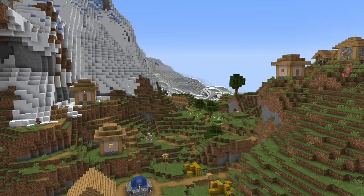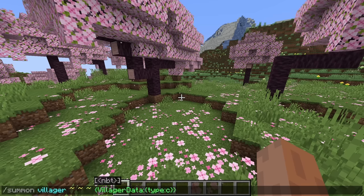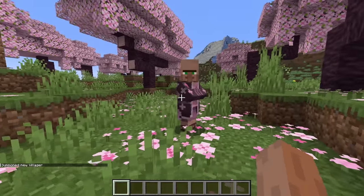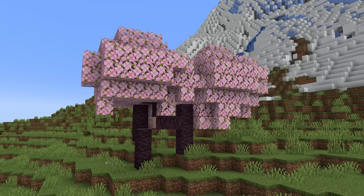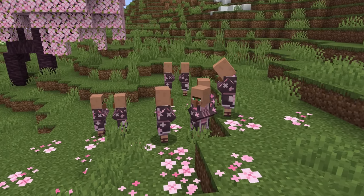Number 4: on the topic of hidden textures, this was an interesting one. If you spawn a villager with the biome Cherry Grove, you'll notice it has a really awesome and unique looking texture. Does that mean we'll be getting new villages too? Probably not, because nothing was ever done with the swamp and jungle guys, but it's still pretty cool to have in the game.